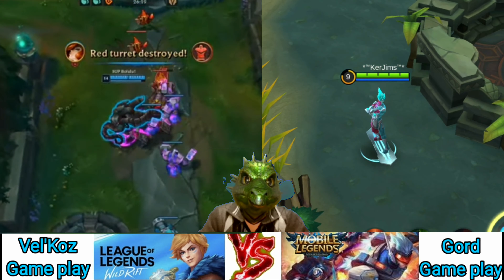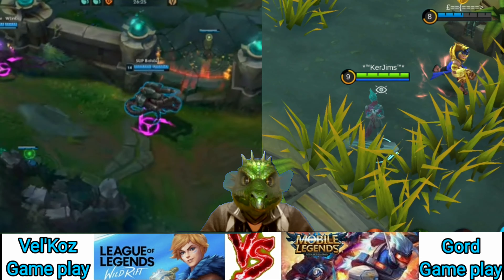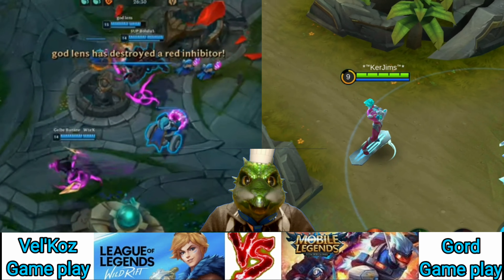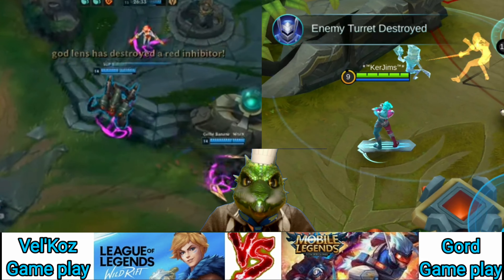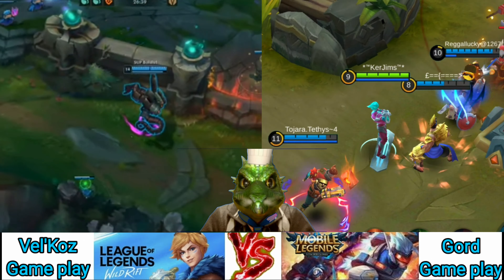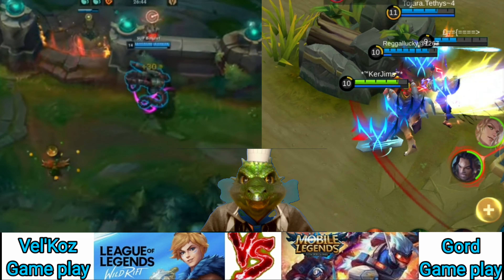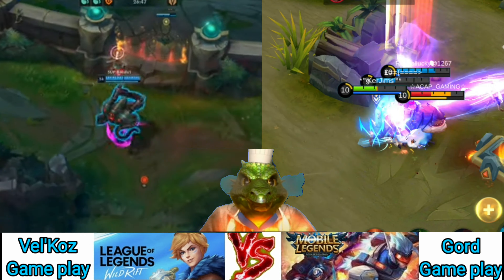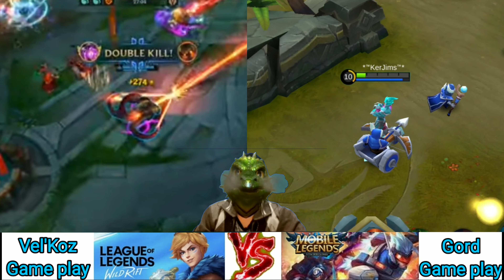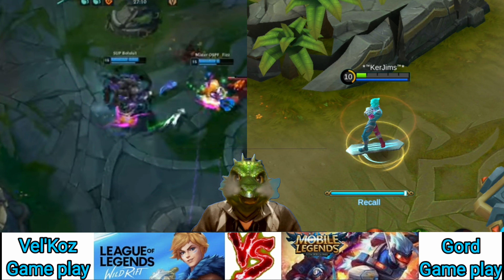Tectonic Disruption sends out a shockwave that, after a brief delay, damages and knocks up enemies in an area. If Vel'Koz hits enemies at close range, they are knocked up and away from his position, helping him create distance from approaching threats including assassins, bruisers, and even Teemos. It's important to note that enemies are always knocked away from Vel'Koz's original cast position, even if he moves afterwards. Tectonic Disruption also grants vision, so it can be used to scout through walls. Its knock-up allows Vel'Koz to easily line up his other abilities and burst down enemies.